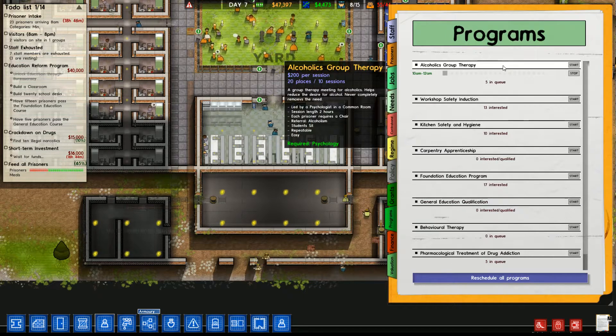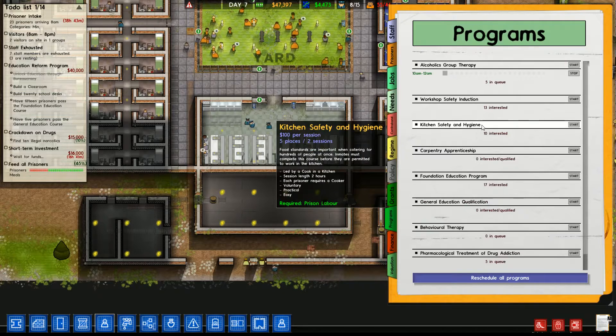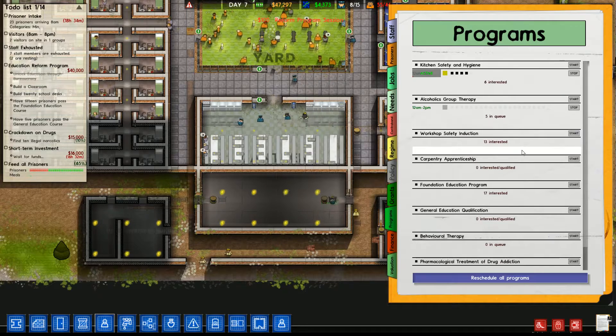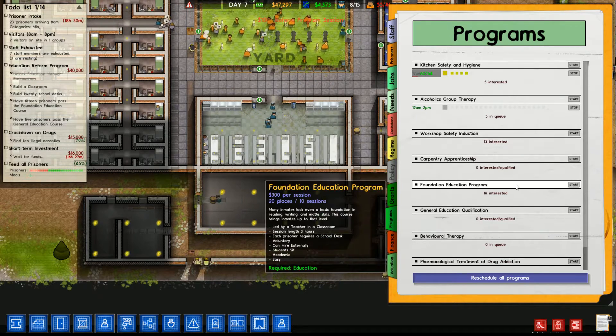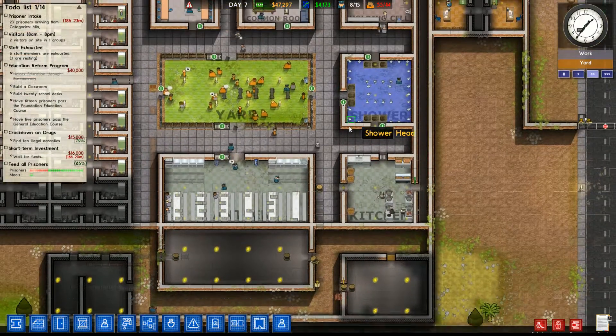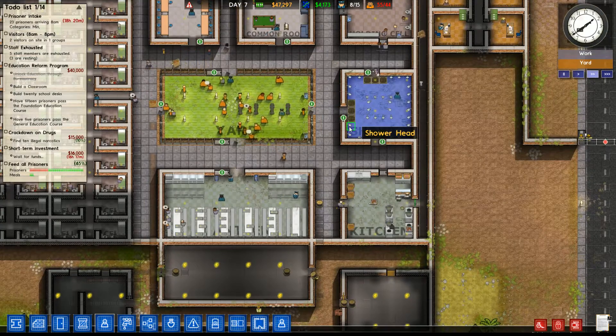Let's look at our programs. The alcoholics group therapy is doing well. We could start the kitchen safety — let's do that. We do need the pharmacological treatment as drug addictions are probably going to cause problems in this prison.